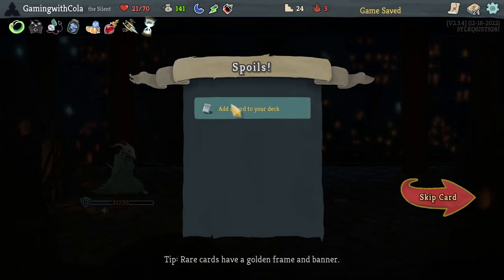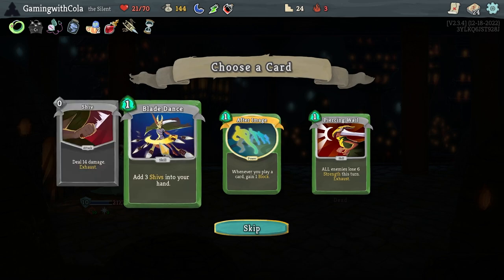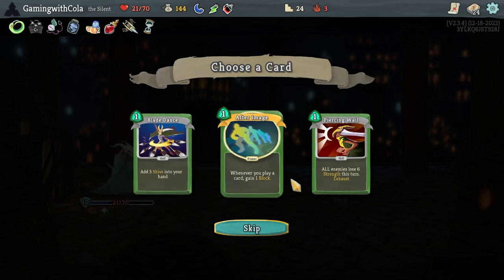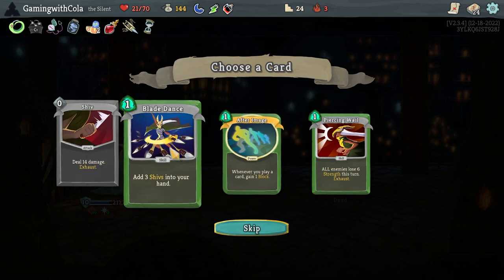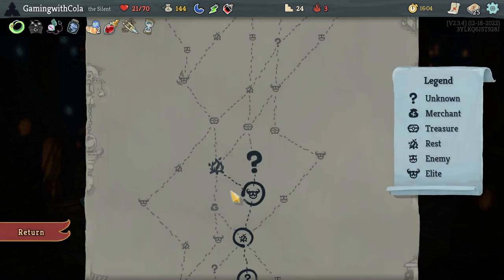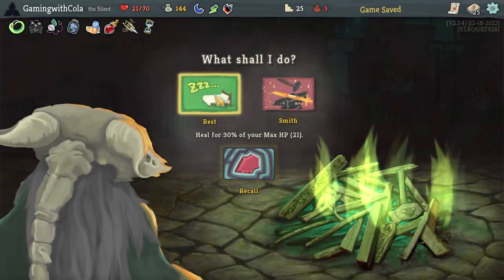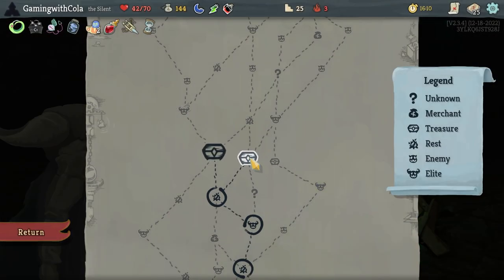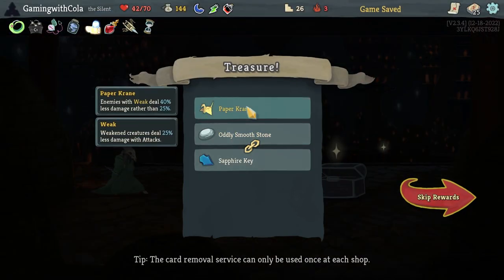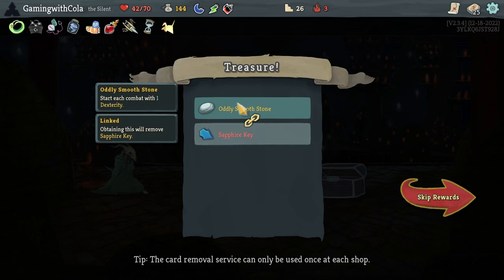Perfect! Mercury Hourglass — always helpful. Another Blade Dance — whenever you play a card, gain one block. I think Blade Dance is going to be where my main focus goes. Let's go here and rest. Then we're going to get the Paper Crane for sure, then the Dexterity.